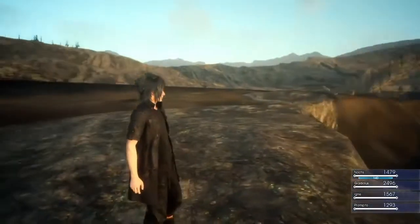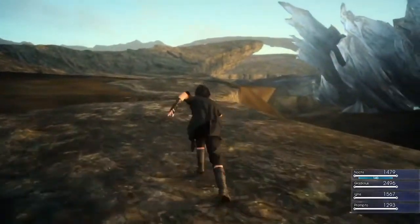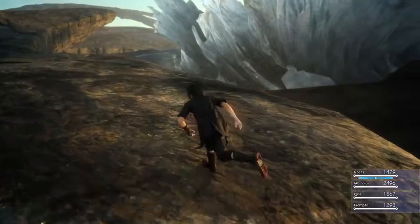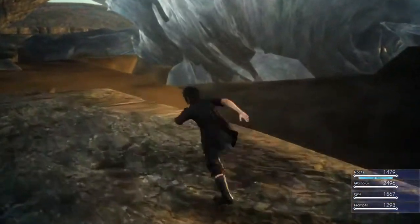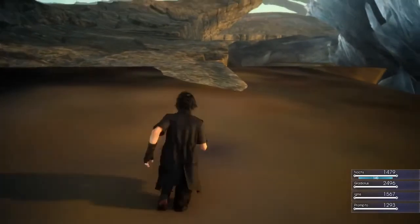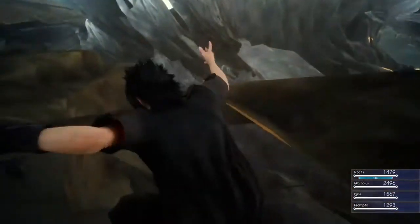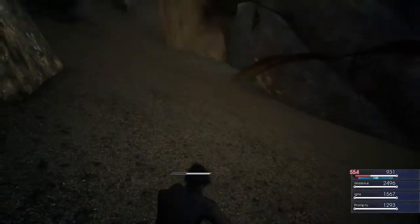I think it's cool that this is in here. They probably didn't really want us to see this at all, but I kind of have a feeling they may have put it in here intentionally — or else why would it be there? Unless Titan is actually part of the model makeup for the big astral shard you see in the background.